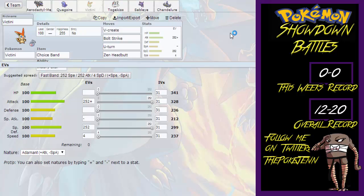Next up, we have a Victini holding a Choice Band — the only ability it gets is Victory Star — with the moves V-Create, Bolt Strike, U-Turn, and Zen Headbutt, with the EV spread of 252 in Attack, 252 in Special Defense, and 4 in Speed with an Adamant Nature.